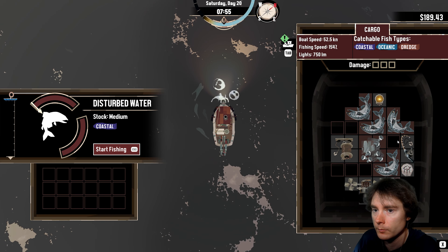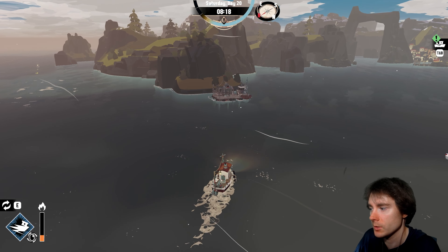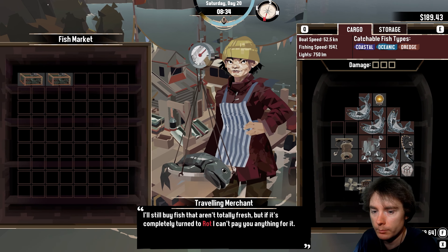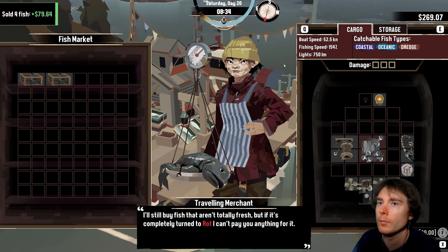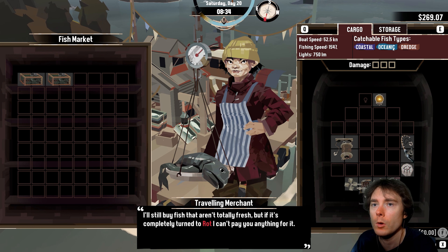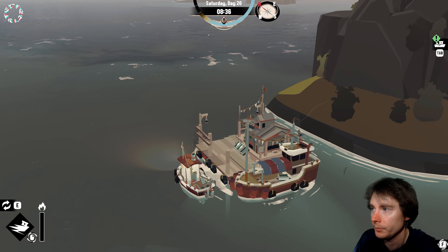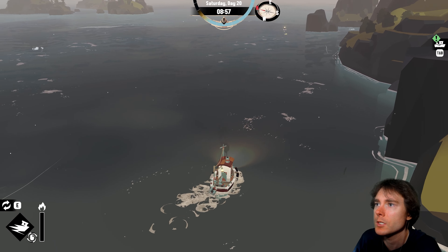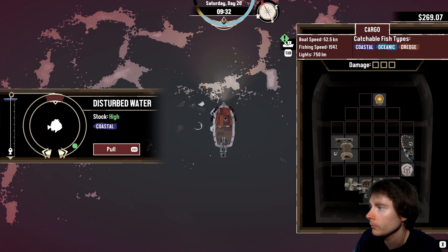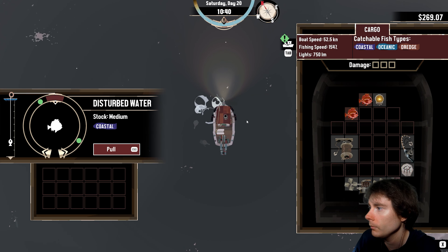It's definitely faster to go here without blowing up my engine or crashing. Buy my stuff — these guys are valuable. Let's put my metal away so I can catch more fish. I can do coastal, oceanic, and dredge. There's something I could do that would give me shallow, but I need another research part, then I can get a rod that gives me everything. Oceanic perch — these dudes are easy.